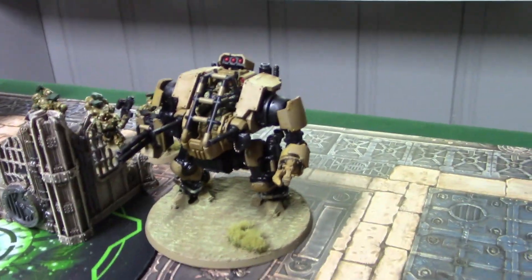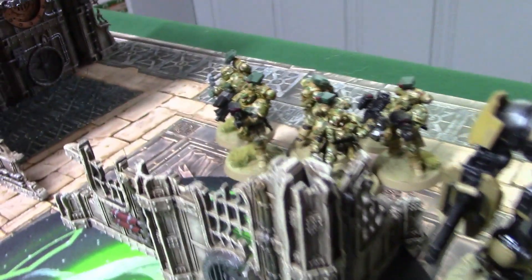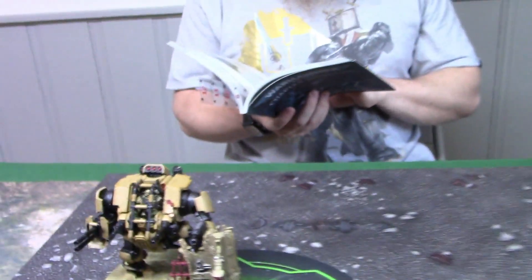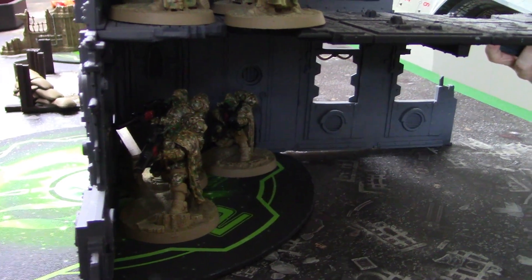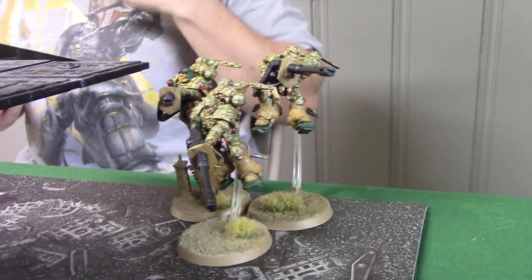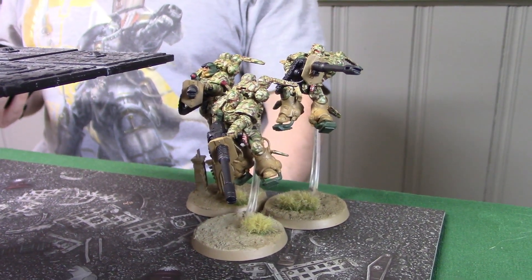So that is the first of three Invictor Warsuits, all of them with the Twin Ironhale Autocannon. I have two units of five Incursors, each with the Haywire Mine. That's the second Invictor Warsuit, and the other one. I have three units of Eliminators, two of which have the Bolt Sniper Rifles, and the other has the Laz Fusals. I have a Phobos Captain on the second floor with Ex-Tenebris. And then in the back, with the building as obscuring, are three Suppressors - I want to pop them out but also keep them somewhat safe.